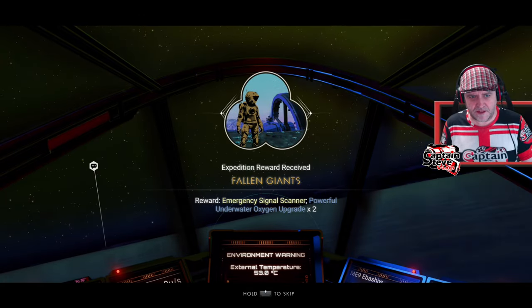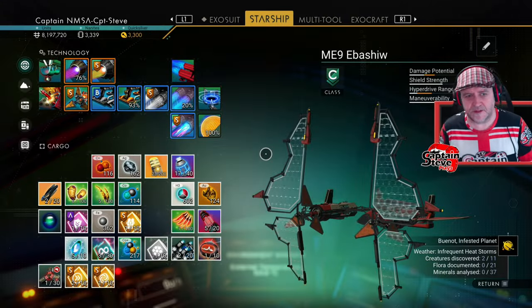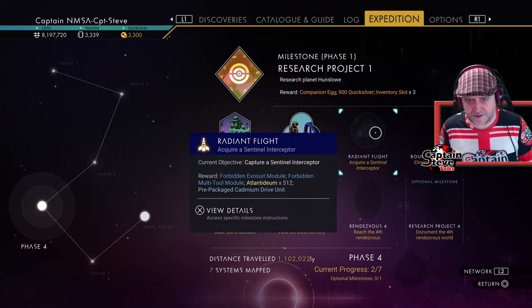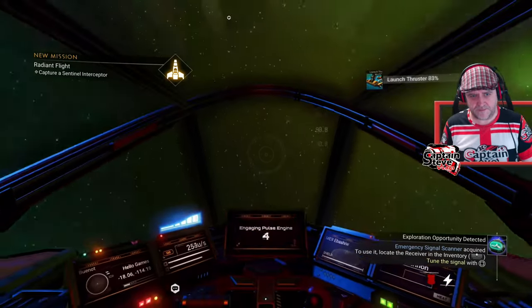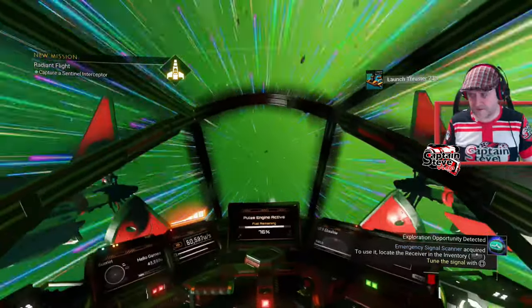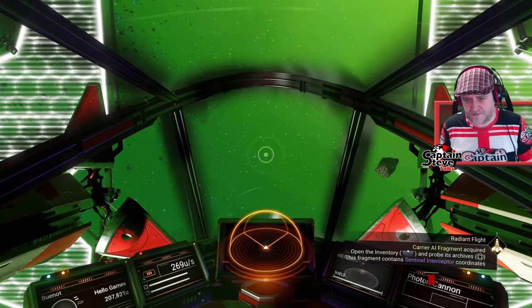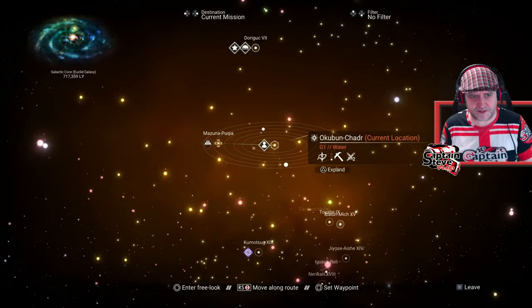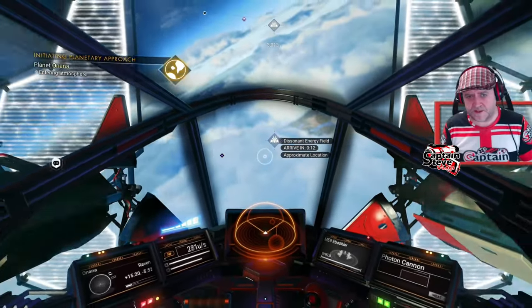Emergency signal scanner, powerful underwater upgrades - I could have done with those when I was in the water! Next up: acquire a sentinel interceptor. Let's go do that. I didn't bring all the items I need to fix up a sentinel ship - I don't think I've got a harmonic brain on me, or maybe I have. It says here: open the AI fragment. Done. We've got a warp signature, let's go do this. It's right next freaking door! It gave me a marker to this sentinel ship. I'm just flying straight in.